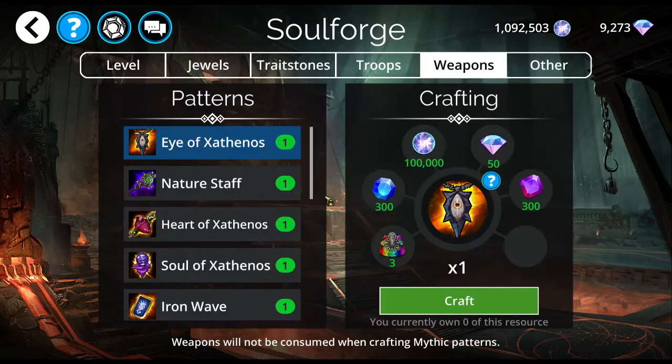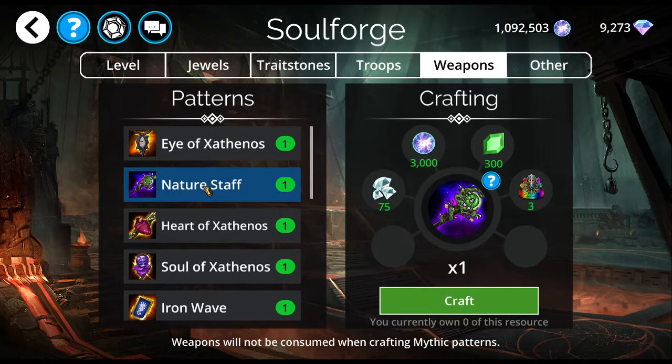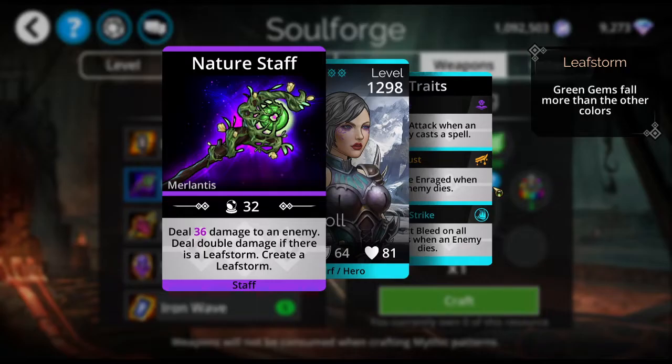Let's get back here into the Soul Forge and go back to weapons. Iron Wave — it's a maybe. Amber Partisan — absolutely not interested. Trident — not interested. Nature Staff could be interesting, and for 75 gems I would consider it maybe. Maybe it creates a Leaf Storm if you start with a class that starts you off with a Leaf Storm, and you're using Leprechaun to get lots of green mana fast. You can keep a persistent Leaf Storm with this and do double damage every time you cast with it.